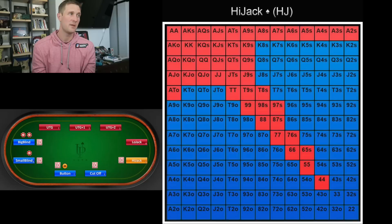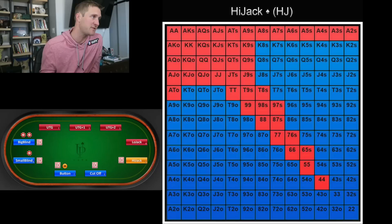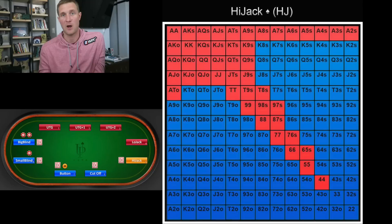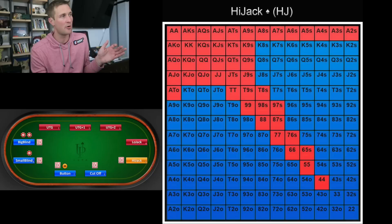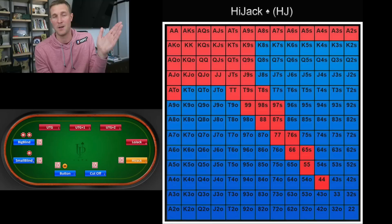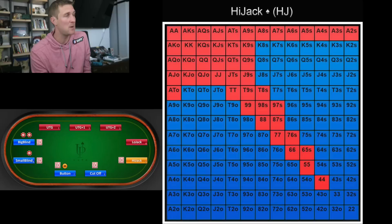This is the high jack's range. We've got nine-seven suited, pocket fours, and some offsuit Broadway cards that we're going to be playing like ace-jack offsuit, ace-ten offsuit, king-jack offsuit, and queen-jack offsuit. So if under the gun through the low jack all fold, these are the hands we're raising with. For example, if we raise to $6 and the big blind calls, there are a lot more boards that the high jack's range connects with. If the flop comes ten-eight-six, the big blind has to worry that we have nine-seven suited — a hand under the gun would never have.